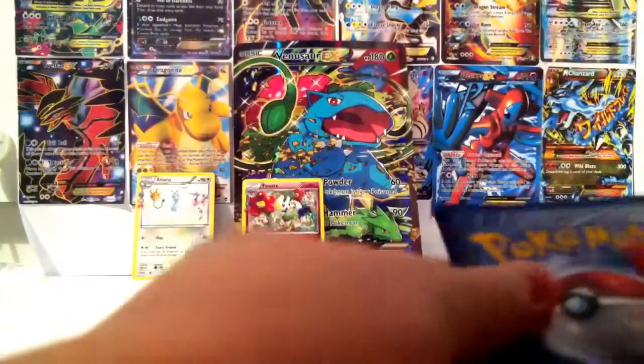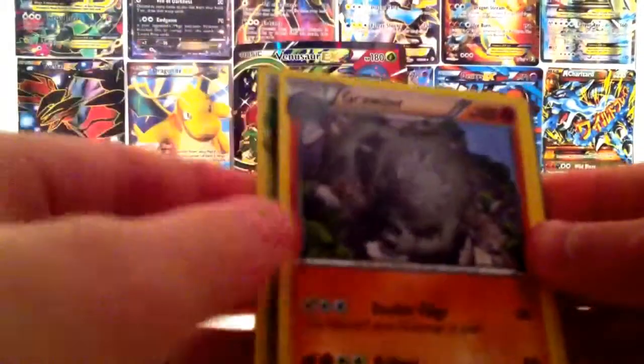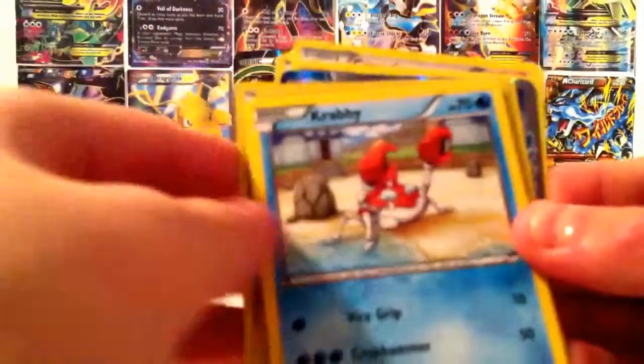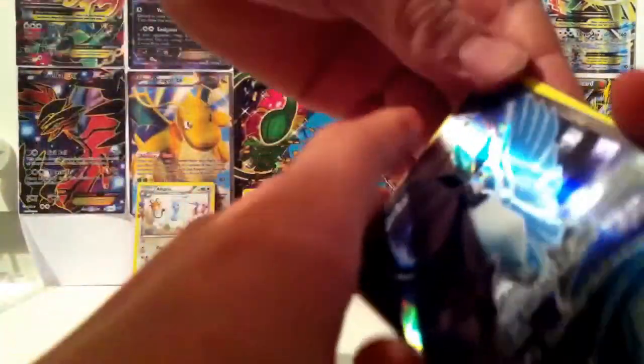That's not great, cause I already had a Floette with that same thing. Time for the Venusaur pack. I don't think this is gonna be too great. Three from the back — one, two, three. So there's Chikorita, Graveler, Revitalizer... Geodude, Fire Energy, Revitalizer, Charizard, Charizard, and Articuno! That's pretty dang cool!